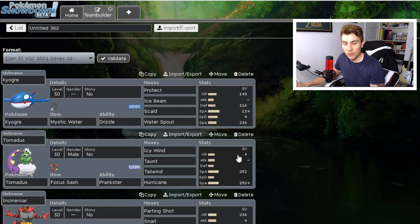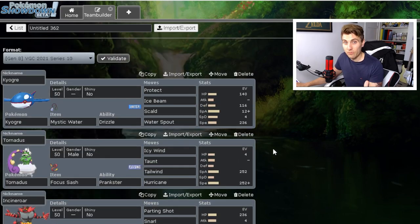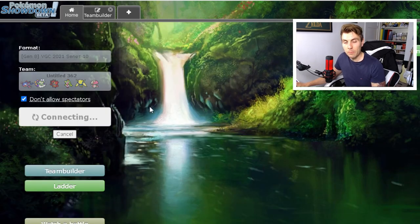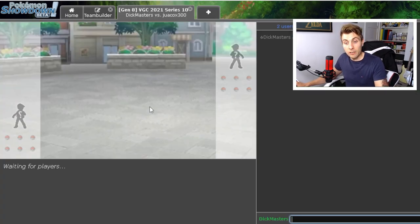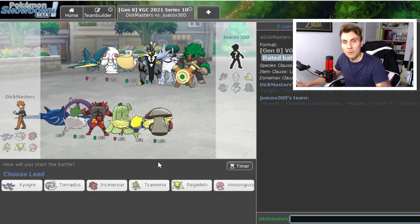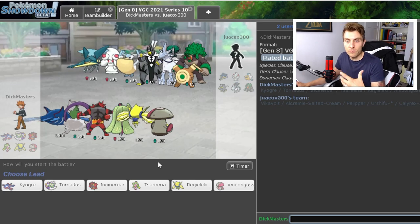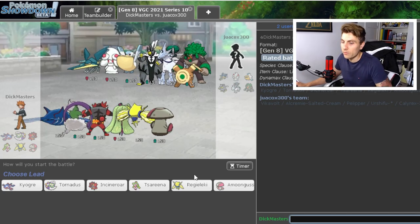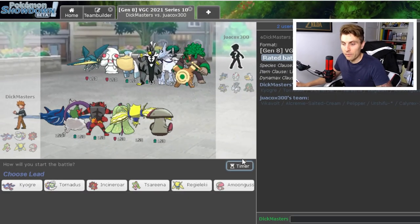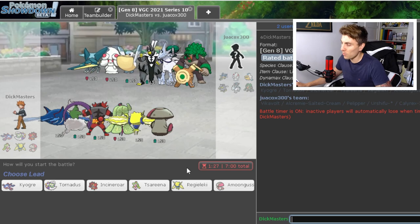That's the team. Hopefully the intro wasn't too long-winded — we went through a few variations and what the standard build is. As always we'll have a couple of games with the team now. The Pokepaste will be down in the description. If you've been playing with Kyogre and have your own variation, I'd love to hear about it — drop a comment down below. Let me know about your Kyogre experiences, how you feel about it in the format.